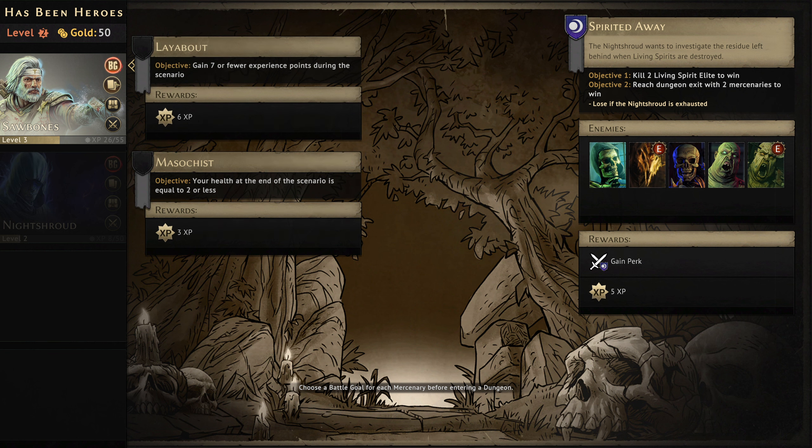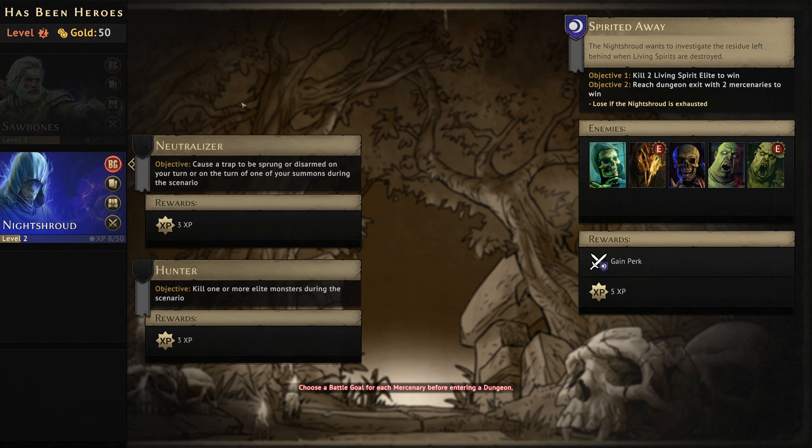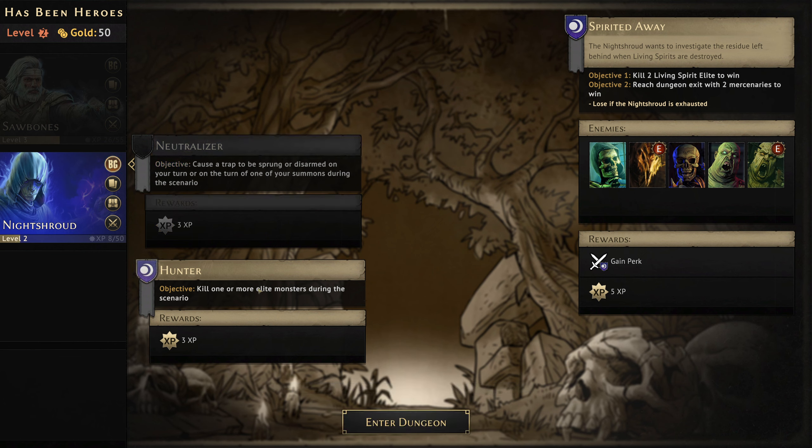We'll try for Layabout, though it's not really likely with the Sawbones. We'll go for Hunter with the Night Shroud because we know we're going to have to kill elite monsters anyway.